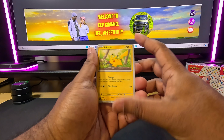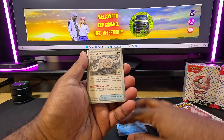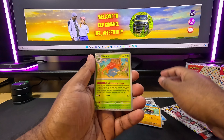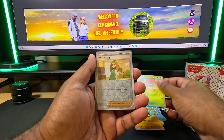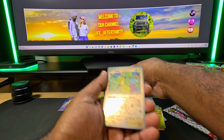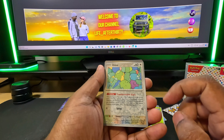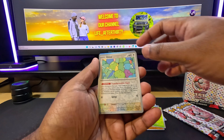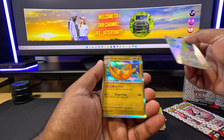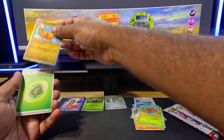Okay, pack two: Pikachu, Farfetch'd, Shellder, a Helix Fossil, Sandshrew, Kabuto, Gloom - also some sort of holographic shiny card - a Ditto! Oh, there's Ditto, looks pretty cool, and a Dragonite. So exciting! Let's just stack all those ones here.